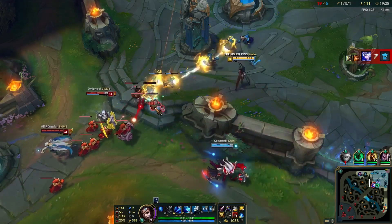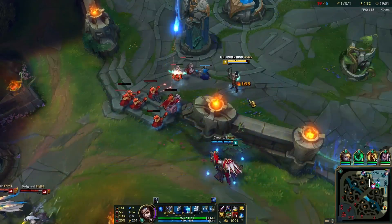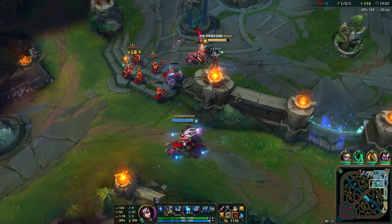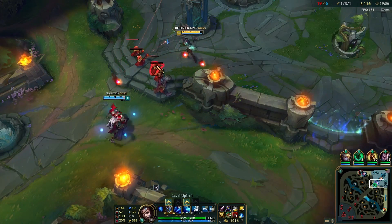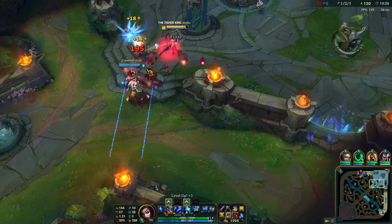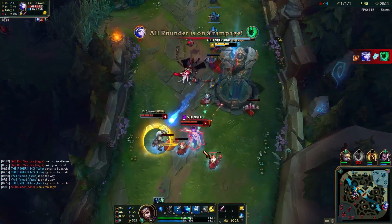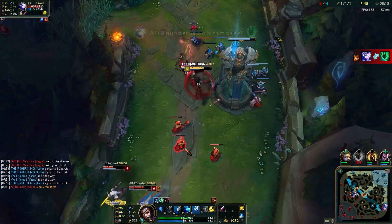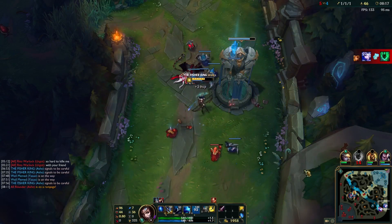Ashe's Q is Ranger's Focus. After she's built up four stacks by attacking enemy units, she can activate this ability to release a flurry of arrows, increasing her attack speed and dealing bonus damage. Unlike many ADCs, Ashe also plays a key role in starting fights. Her ultimate, Enchanted Crystal Arrow, fires a shot across the entire map, stunning the first enemy it hits for up to 3.5 seconds.